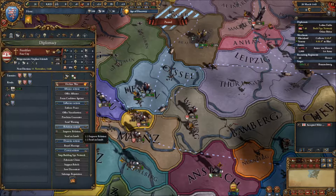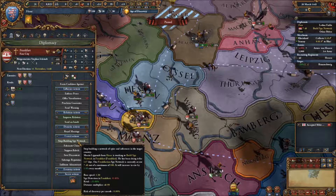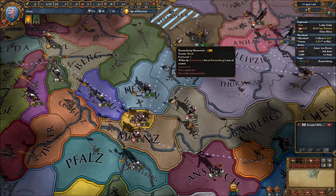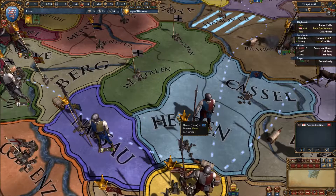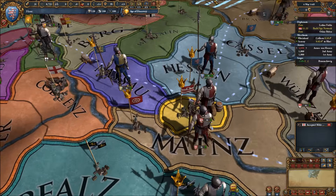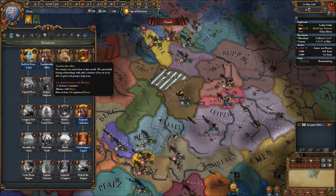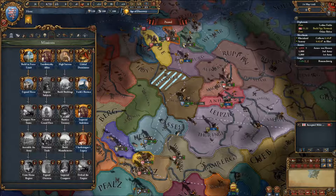Let's check how the spy network is going. We are currently at 7.48, so we need 13 more to finish up that spy network if I ever want to claim and conquer that little territory, which will be nice — I kind of want it a lot. It appears we have fulfilled another mission, which would be build force limit — yes, I have.